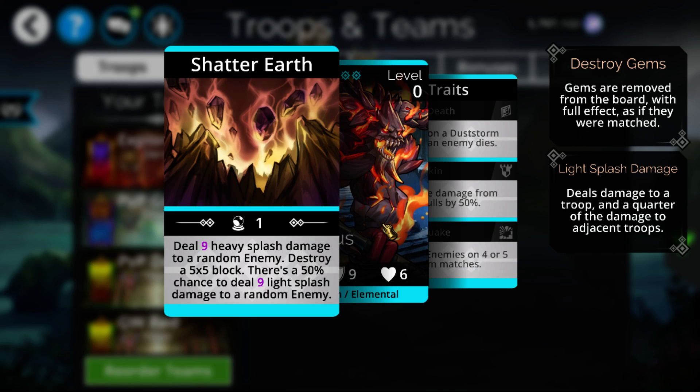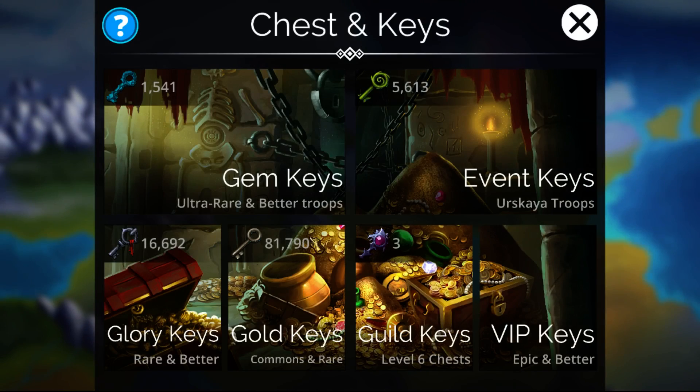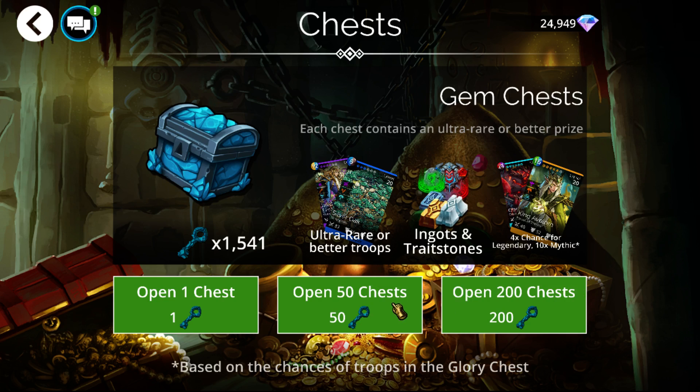I would still advise early on in the game to still craft Infernus as one of your first few mythics. However, this is definitely a good 5th, 6th, or 7th craft, or you can try getting him now in Glory Gem Guild and VIP Chests. With that being said, let's go get him and mess around with some teams.